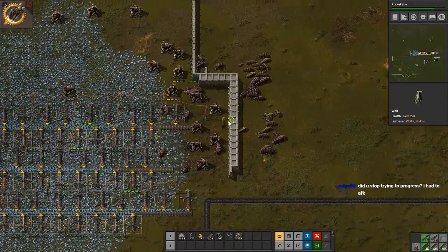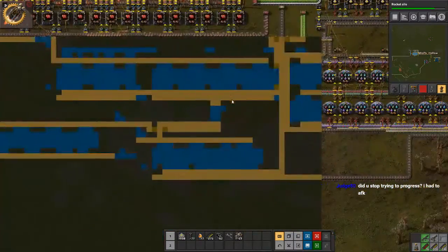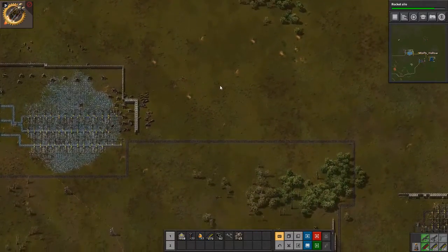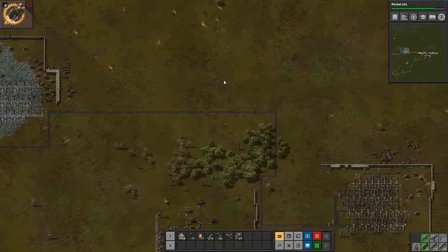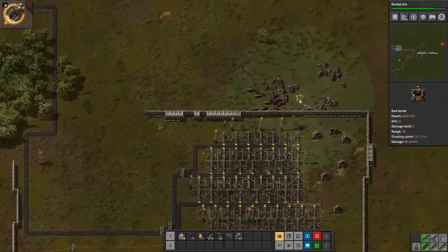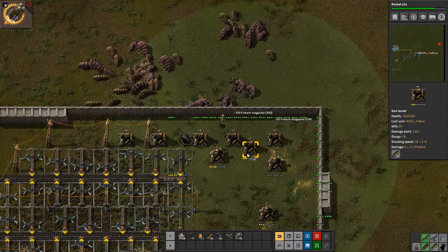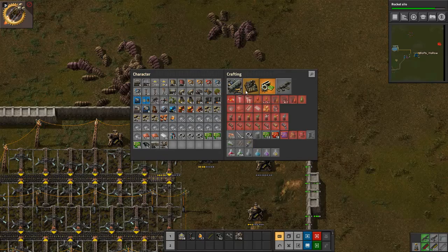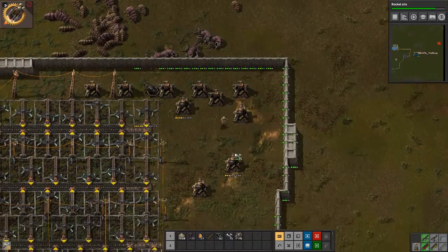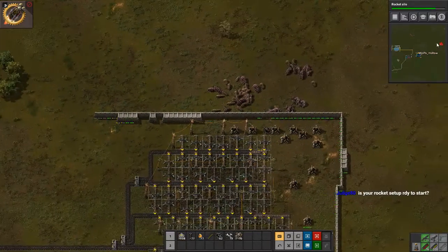Oh, we're kind of just waiting at this point. We've gotten all the things that we need done. All we're doing is waiting for more circuits so we can finish off what we're doing — we're waiting on the science, basically. I'm just heading around trying to make things slightly better so we don't have to worry about it. All the things we have left to make are concrete, the productivity modules, and that's about it. Let's go kill that base.